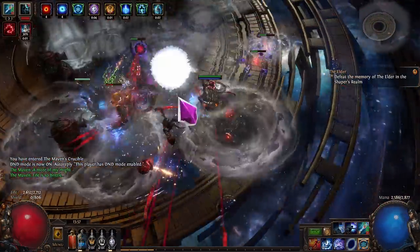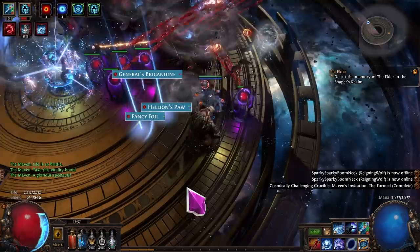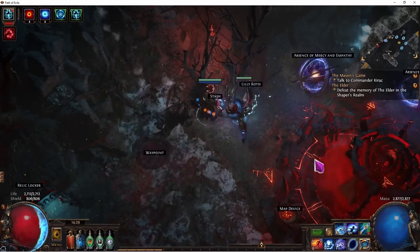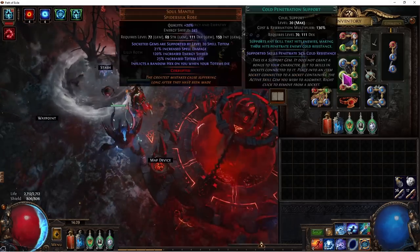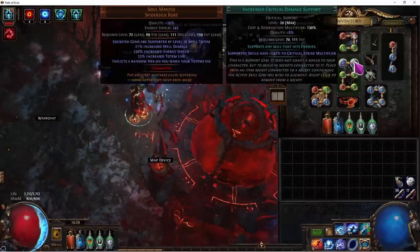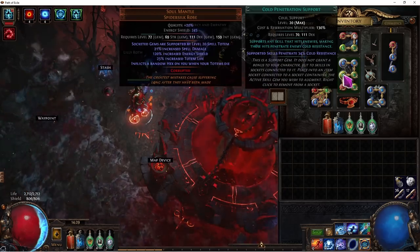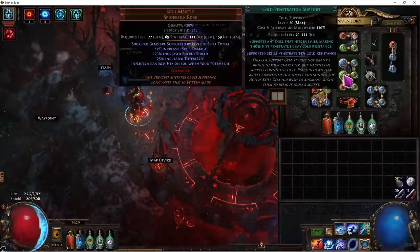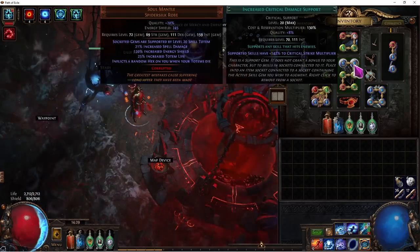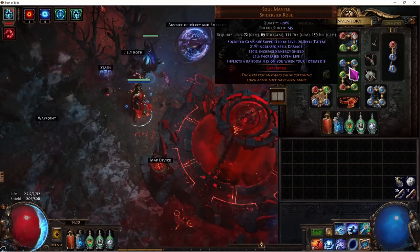You'll need to redo a couple of your gem links - I'll talk about that when we go over the Path of Building, because you have to change several gem links around to get the full benefit of switching over. Your first four links when you go Soul Mantle: there are two options depending on what colors you get. Two blue two green is the best option - that's going to be ice spear, freezing pulse, increased crit damage, greater multiple projectiles, and cold pin. Soul Mantle comes with spell totem so you don't need to socket that.